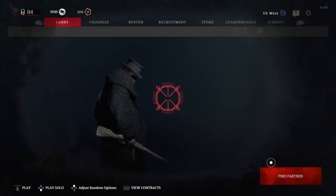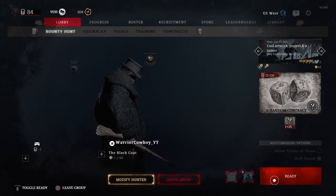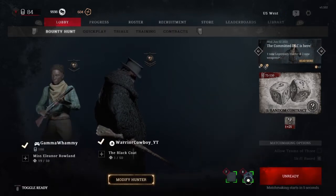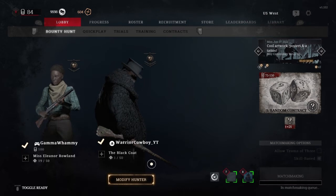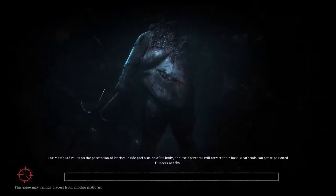I'm gonna run a duos game with a random partner. We'll find a partner and get right into it. Hopefully it doesn't take too long to load in — oh, never mind, we'll just go for it because the match is already found. So we'll see how it goes.